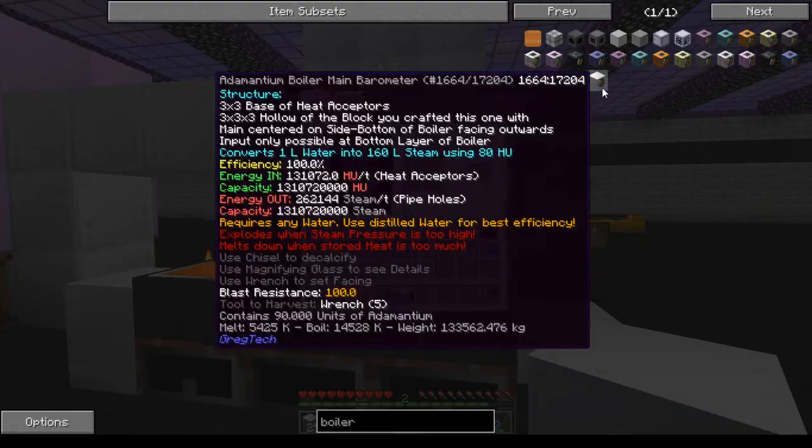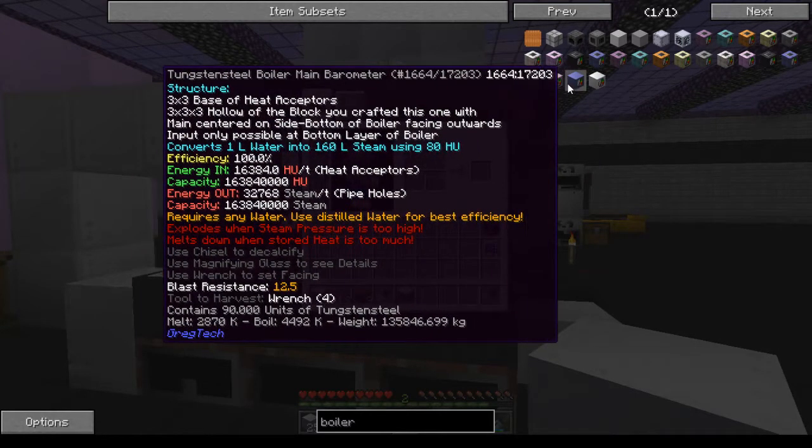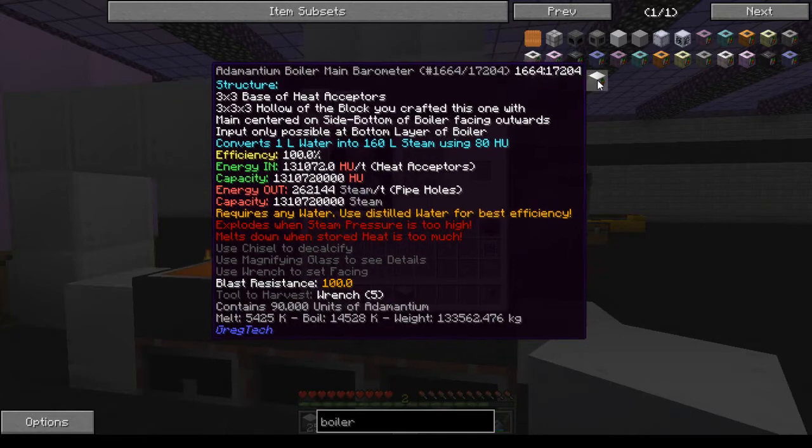The large boiler has four different flavors. You have your stainless steel, titanium, tungsten steel, and adamantium.